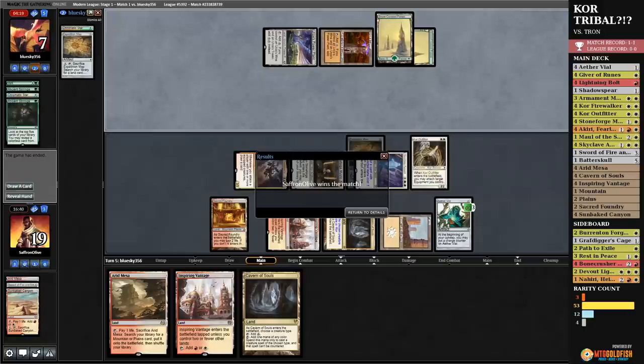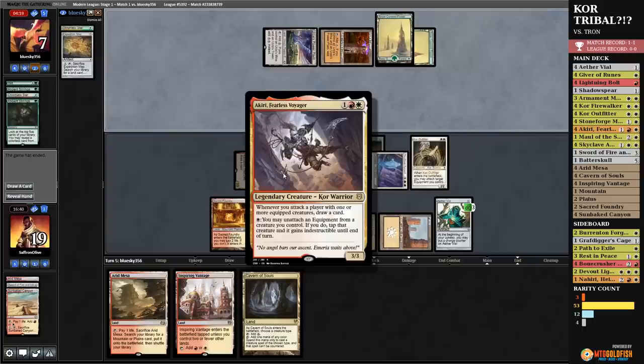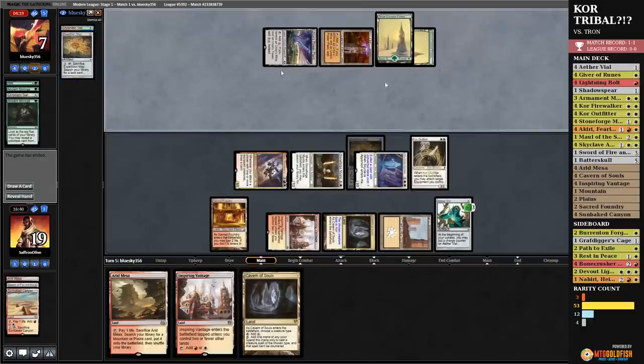Akiri — I gotta say in our little post-game breakdown, Akiri saved us. Drawing two cards with Akiri and the Sword of Fire and Ice hit us the Skyclave Apparition with our second card draw, which we Vialed in to get rid of the Expedition Map, which kept our opponent off Tron, which let us steal the win. Wow. All right, sweet.